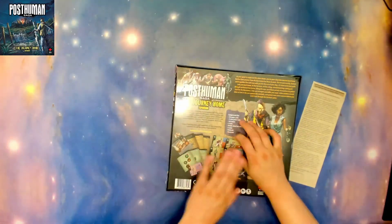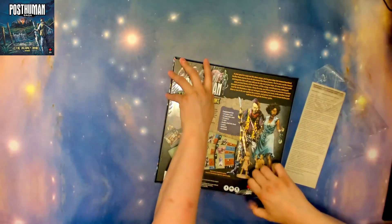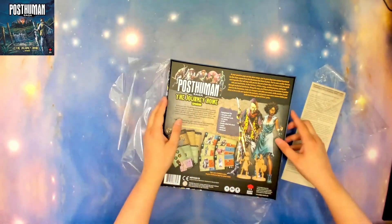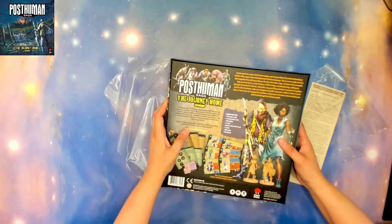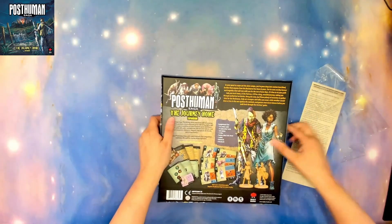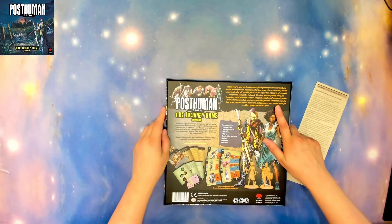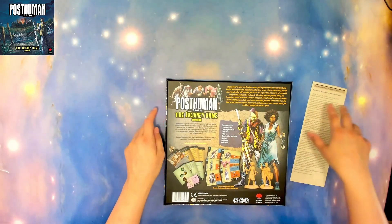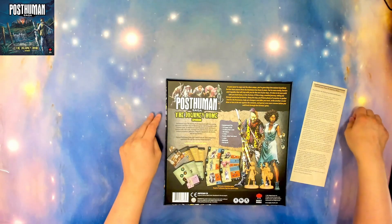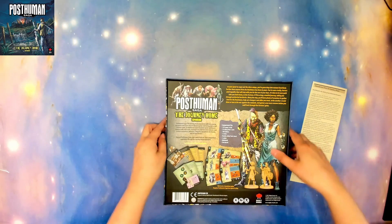On the back it has the contents and your quest to scope out the slave camp. You've gone deep into mutant heartland, further than anyone from the Resistance has been in years. You've seen cruelty, horror, and tragedies that will stay with you for the rest of your days. It's time to let your path take you back home to the fortress. It'll be a long, eventful journey, taking you through uncharted territories. Along the way you'll have plenty of occasions to gather intel for the Resistance, help out strangers and allies you've met, strike another crucial blow or two in the war against the mutants, and garner even more renown before you walk back through the fortress's gates.